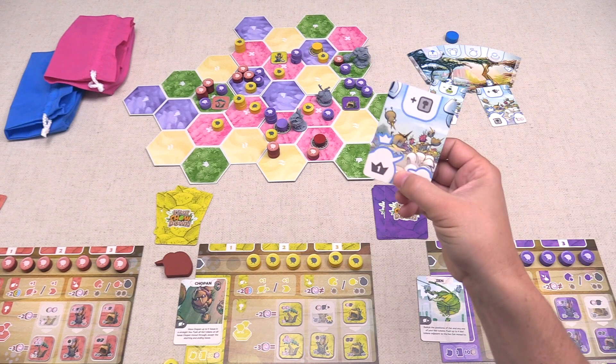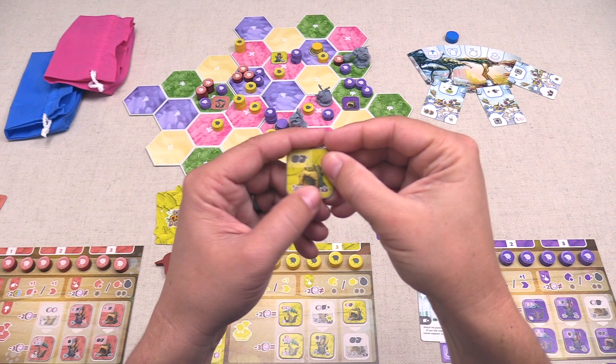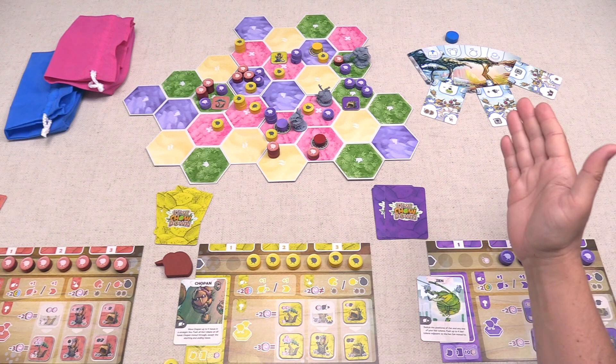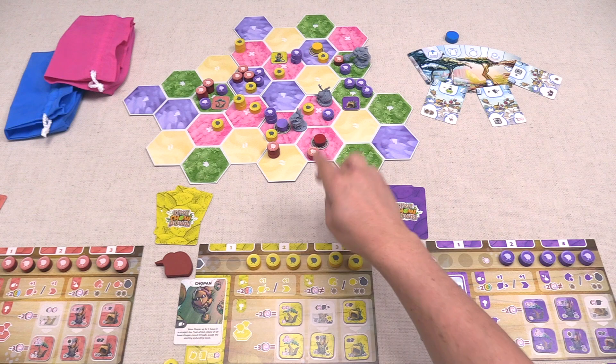So the vast majority of our points will come from domain tokens, with just a couple of other ways to add to it. Once everyone counts up their points, the player with the most wins. If there is a tie, it's broken in favor of the player with the most size three kiwi tokens on the map. If still tied, check size twos and then ones, and finally check who has the most unused domain markers.